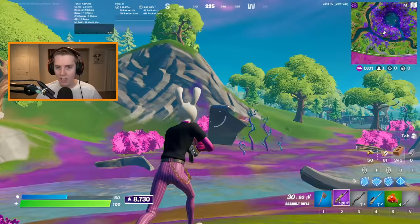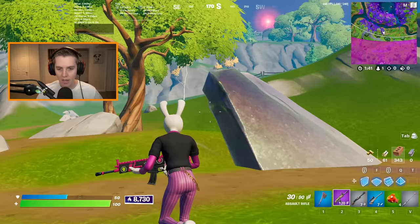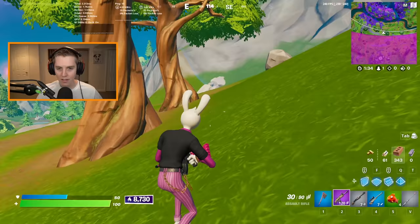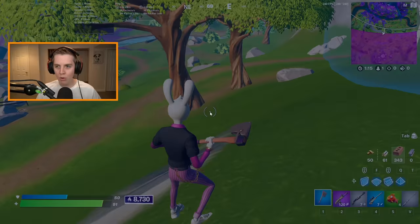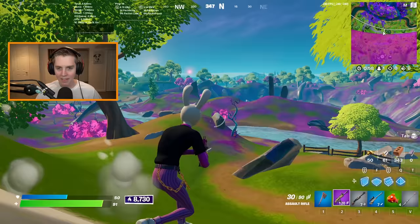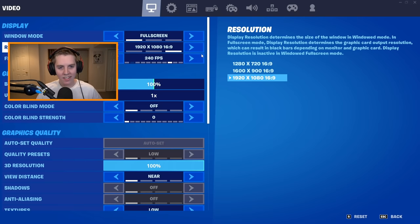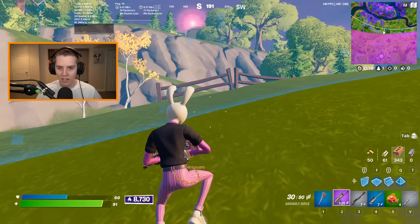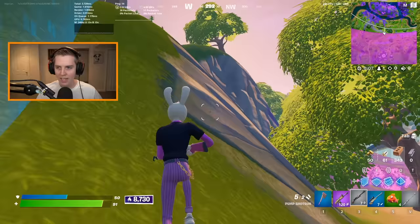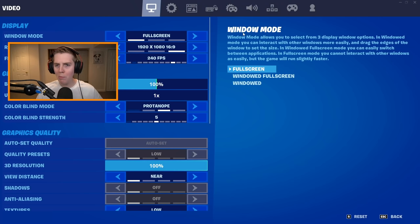Since we're going to be playing on performance mode, we need to talk about colorblind modes. In Chapter 2 Season 7, the zone is really not too hard to see on performance mode — they did change it, and they also changed how it looks inside the storm. I'm on no colorblind mode right now and I can pretty clearly see the storm. Inside the storm it used to be pretty much crystal clear. I would recommend three different options.